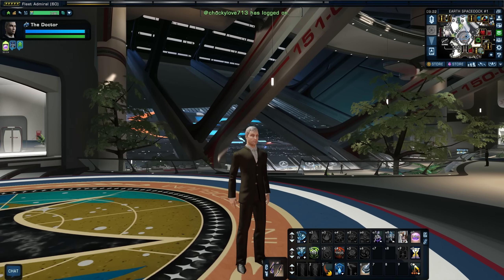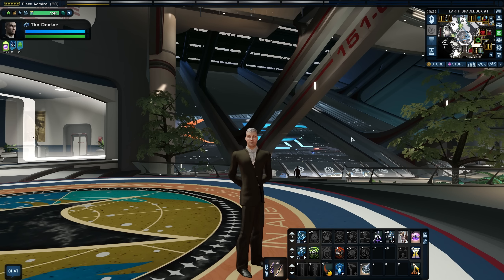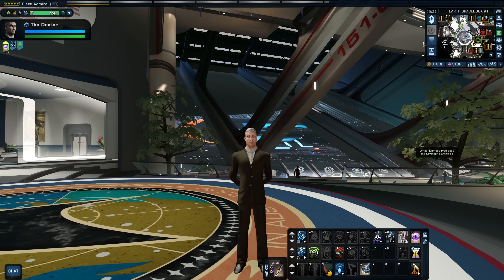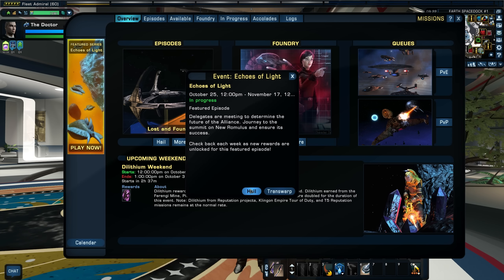One of the first things you could do is go play the featured episode, because they have released one episode — just one mission, one new playable mission right now — called Echoes of Light. If you just open up your mission window, you'll see it.